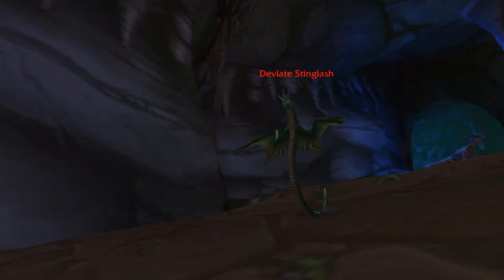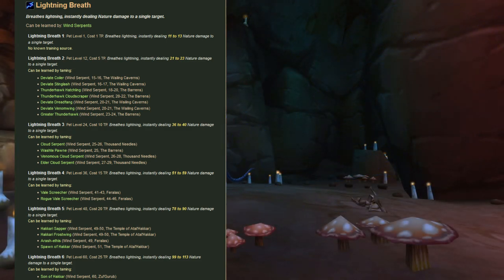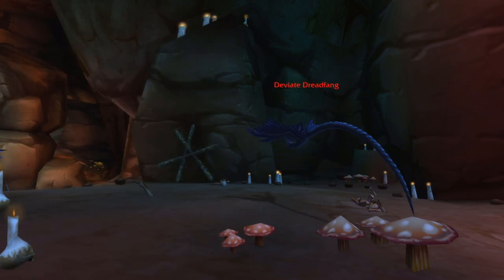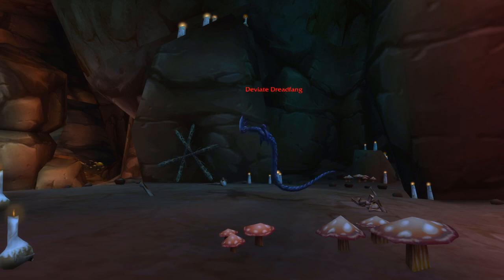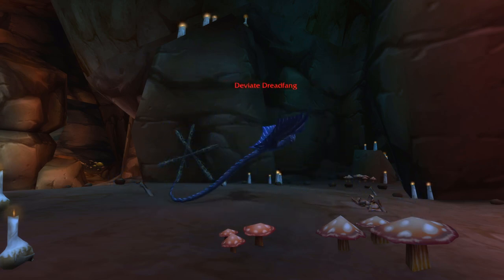Overall, wind serpents do a pretty good job keeping aggro. However, there are only six ranks of Lightning Breath compared to eight for Bite and Claw, and that includes the max rank from Son of Hakkar, which you obviously won't get while leveling. Lightning Breath only upgrades every 12 levels, so after 9 levels or so you'll really start to see it fall behind until you get the next rank. Also, if you're going to tame and use a wind serpent, make sure it doesn't have a mana bar when you tame it — pets with mana bars when tamed usually have lower stats for some unknown reason.